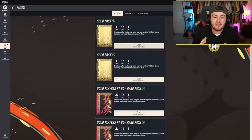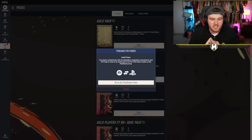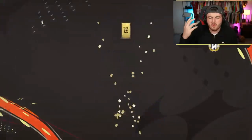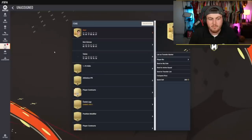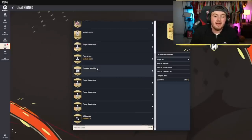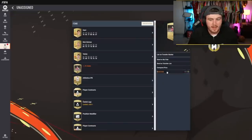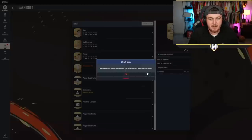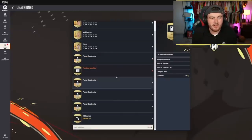A big bit of advice for opening your welcome back packs on the web app: straight away discard things like badges, kits, and useless consumables — for example a Czech league manager item or a Russian league manager item. These things aren't going to sell. What you can do is discard them to build up a small coin balance to potentially use on players that might be cheaper on the web app, because people don't have coins yet and can't buy players regardless of their value.